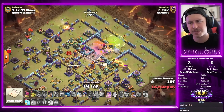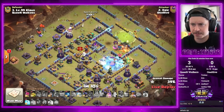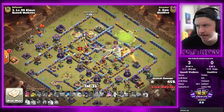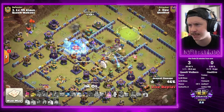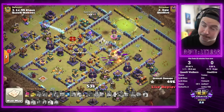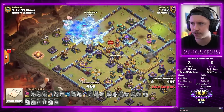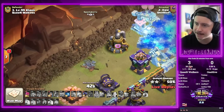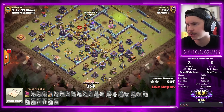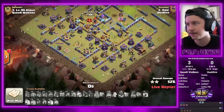King goes down, RC on the top side but we're sending him into the tesla farm side — not good news. Freeze on the bottom side, need queen to take out as much as she can. He doesn't have a whole lot of stuff left. Eric definitely getting creative but not bringing the witches is gonna cost him big time. Champion doesn't even pick up the scattershot, queen goes to ability, she's gonna pick up a couple more defenses but he's struggling just to hit 50 percent. One sneaky goblin for the outside of the base for 50 percent — that's a two star. He does 52 percent.